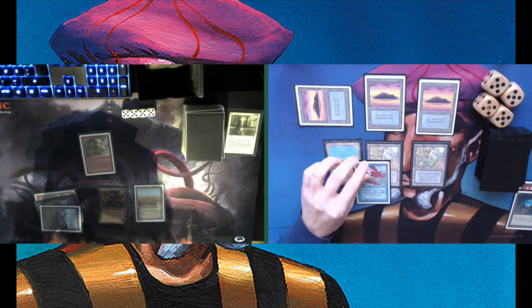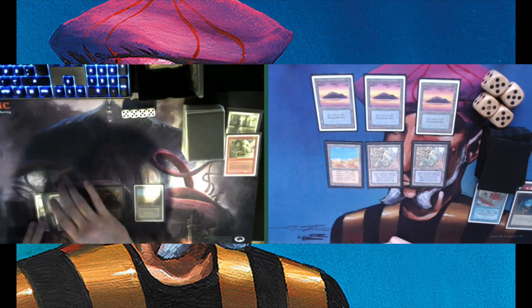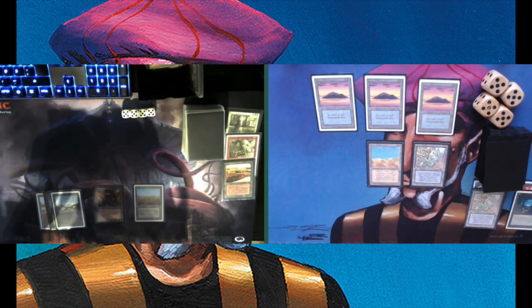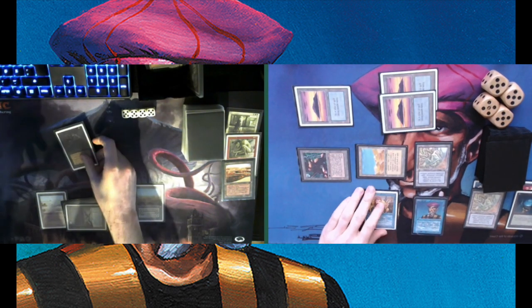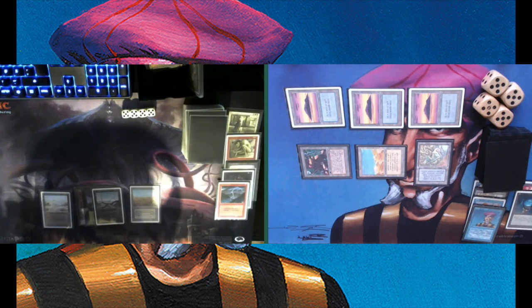Playing another Maze of Ith, working on my defenses. There is a Sedge Troll — there is a Blue Elemental Blast. I have those two mazes to take care of creature threats, but perhaps I'm afraid of Stone Rains or other land removal. Because Chris is just playing with tons of removal. And we see a Strip Mine taking care of my first Maze of Ith. Still have one left to protect me from the Factory. Tapping for three — there's Timmy the Prodigal Sorcerer on the battlefield. There's a Terror — but there's the Counterspell protection. And then a Lightning Bolt.